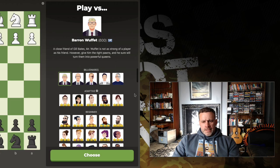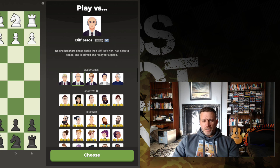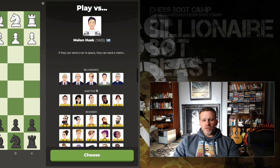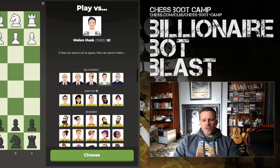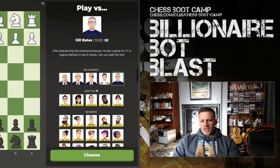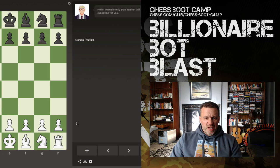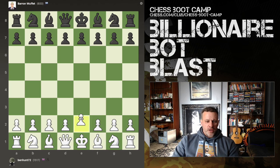Hello everyone. For some reason Chess.com seems to have released a series of billionaire bots — Baron Wuffet, Biff Jaisos, Zuck Muckerberg, and something like Cyborg Milan Husk and Gil Bates. It's the highest rated one at 1,500. Let's have a go and see how far we get. Billionaire bot speed run, off we go.